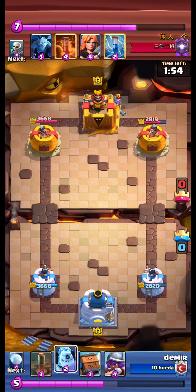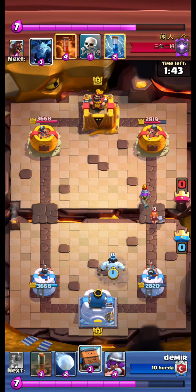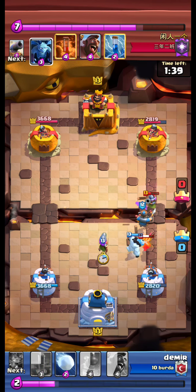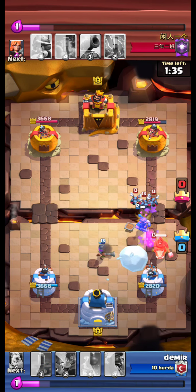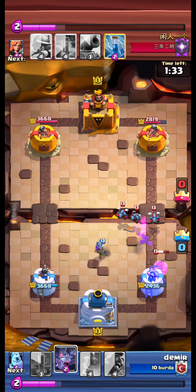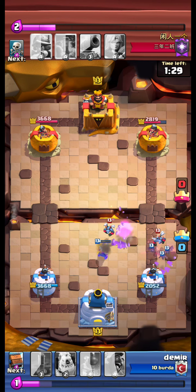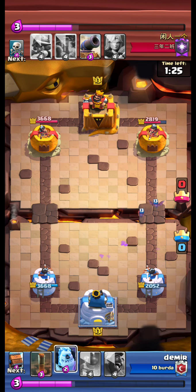Opponent musketeer is at the back. Opponent walks at the bridge. We royal delivery the musketeer. We snowball the hawk. Bats. We are able to defend.